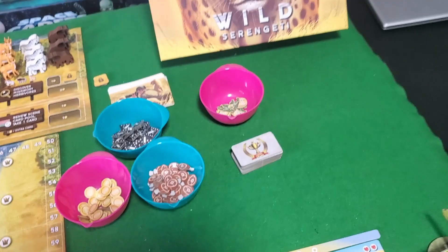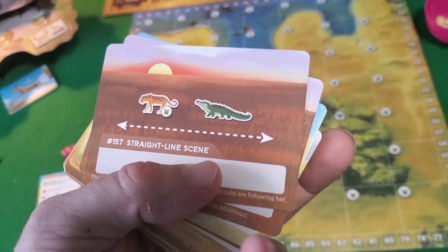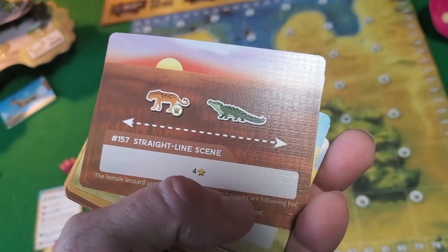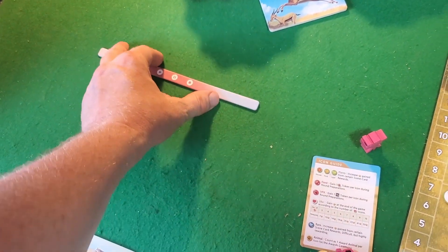Then you have awards you'll earn during the course of play. You also have a huge vast stack of cards — these cards all give you puzzle-like quests on how to arrange animals, and as you arrange animals and complete them, you add them to your timeline: your super awesome video timeline.